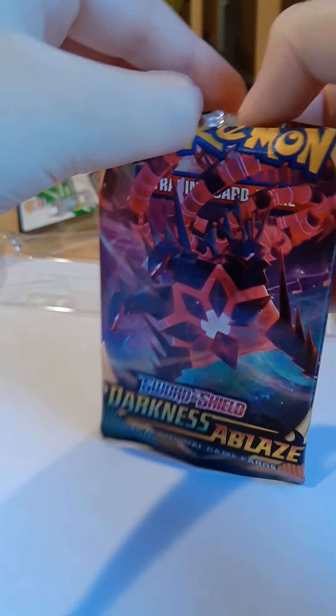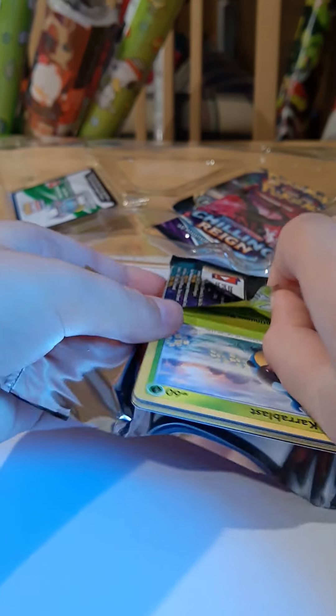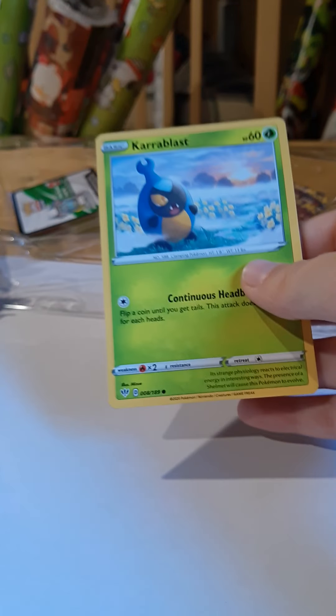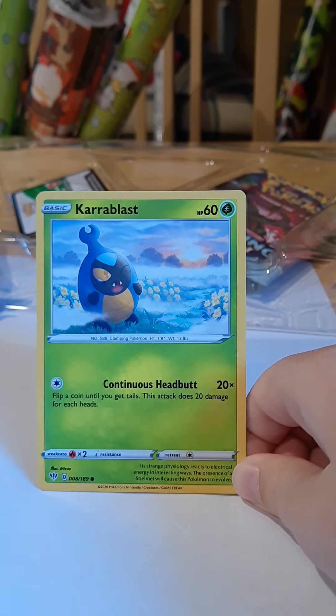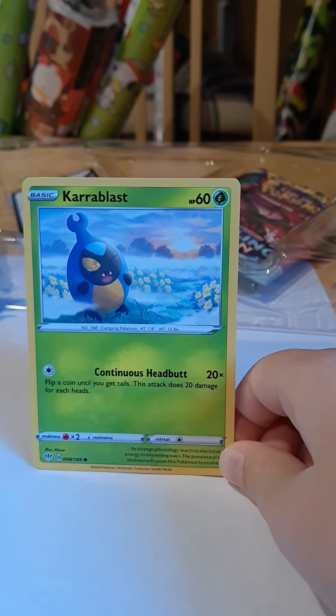This next pack is Darkness Ablaze. We have a Caroblast — Caroblasts aren't really that good. This one can do a pretty decent amount of damage, but it doesn't have a lot of health, so it's not very good.